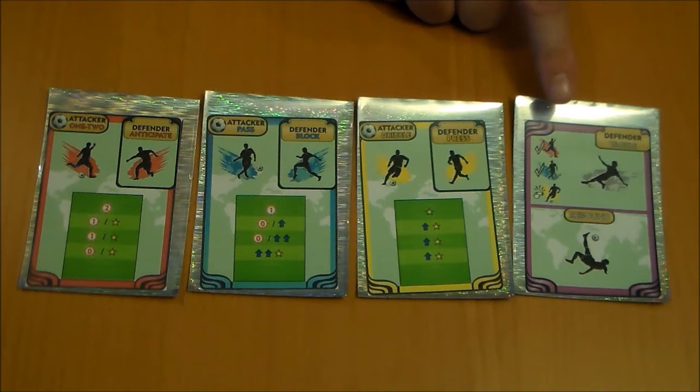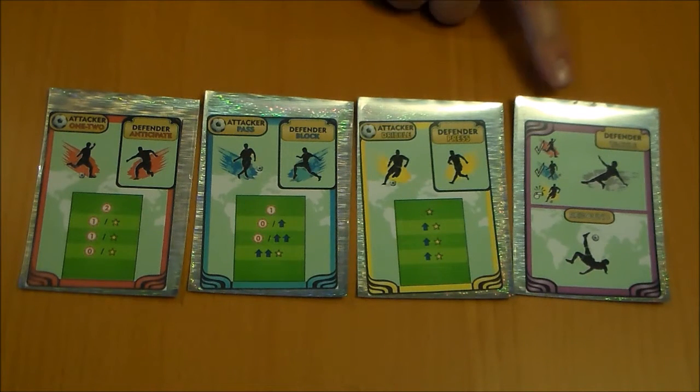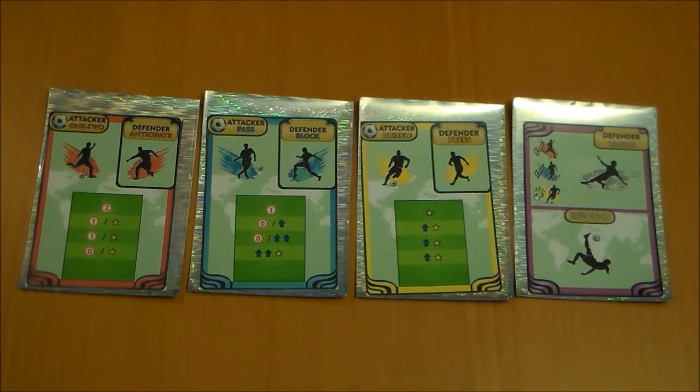The defender also has access to the tackle card. The tackle is purple, indicating that it can block both a pass as well as a one-two. Which is really great, but you have to be careful. Because if the defender plays the tackle while the attacker has played the dribble card, the defending player incurs a penalty. And what happens when you get a penalty is you have to discard the tackle card.